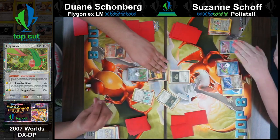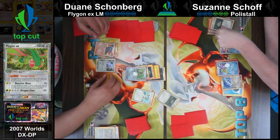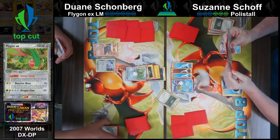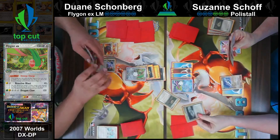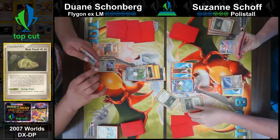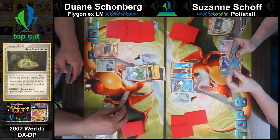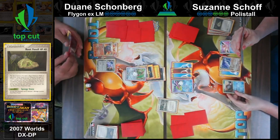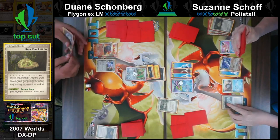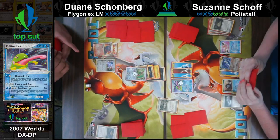Wait - is that Claw Fossil or Root Fossil? If it were Claw Fossil it would put Flygon in range for a one-shot. Root Fossil - at any time remove one damage counter from Root Fossil. That still doesn't get there because they're both at 110. Suzanne can hit and run now - she got rid of the Giant Stomp and there's a Curse Stone now, so Magcargo and Flygon will both be taking some damage.